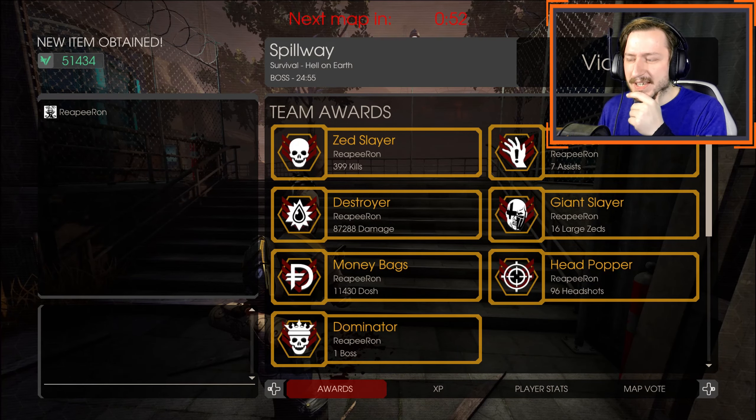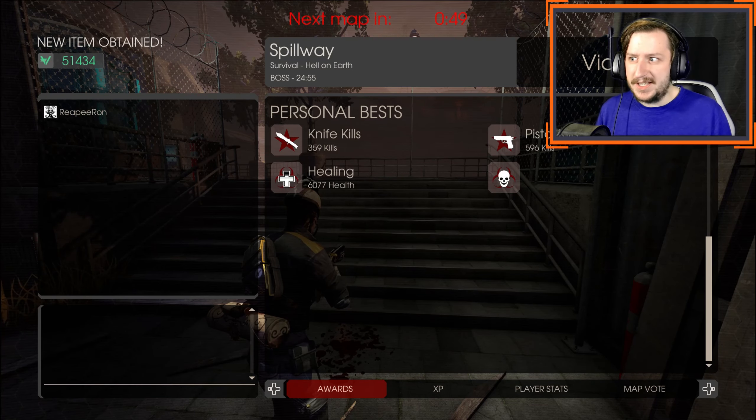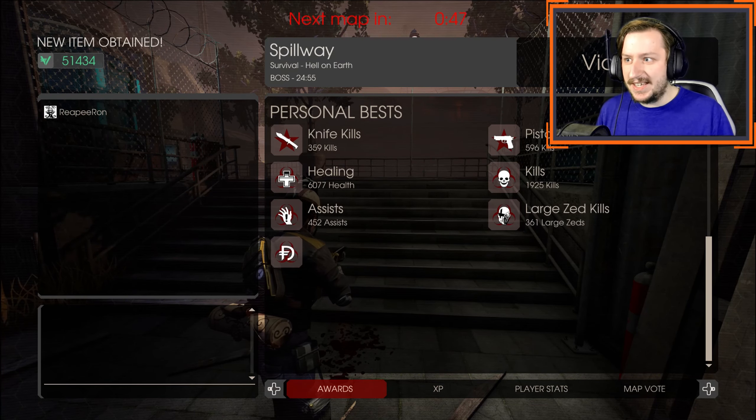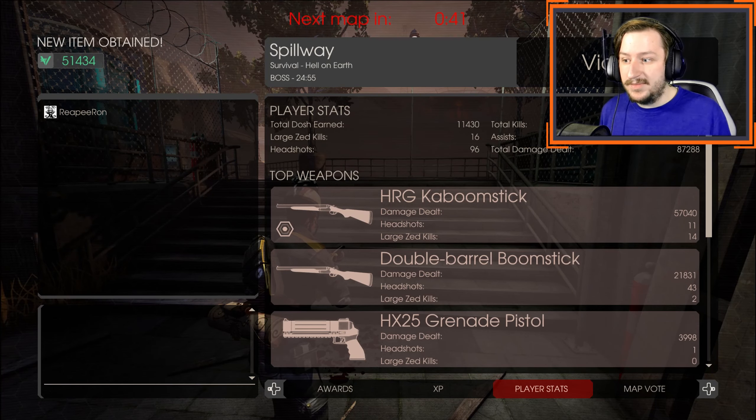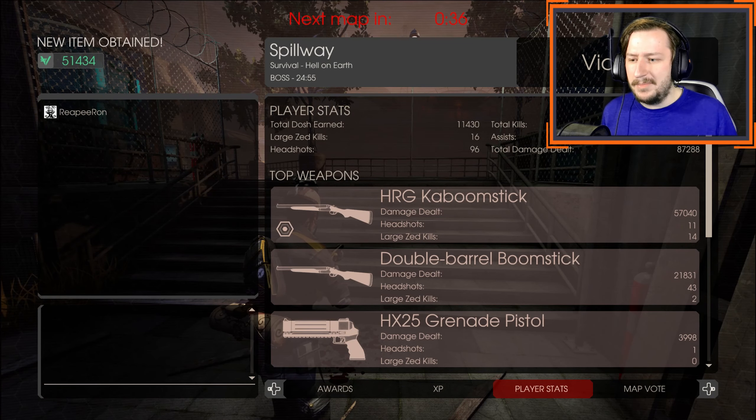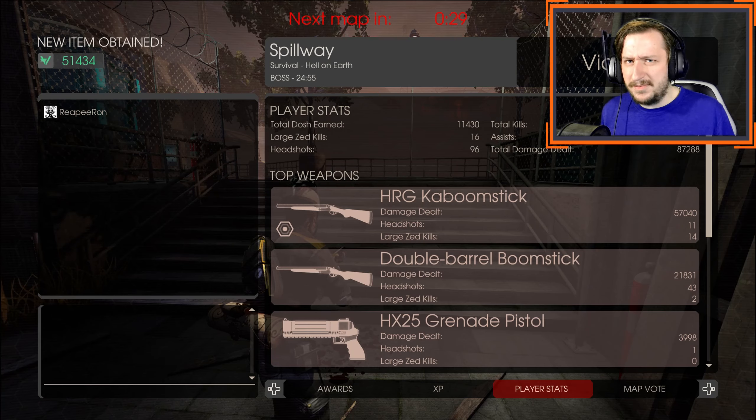I think it would also work out just fine with Support as well — I believe that's actually what I was using when I live streamed this and didn't have too many issues. The Kaboomstick is crazy powerful on Demo. As you can see, I use that for the majority of this round, but I did use the double barrel about half as much — generally for clearing small stuff and saving the Kaboomstick for big stuff. That would probably be how I would use this loadout in combination. It's kind of an odd one, and it would fit much better on Survivalist, but I think it's okay on Demo overall.